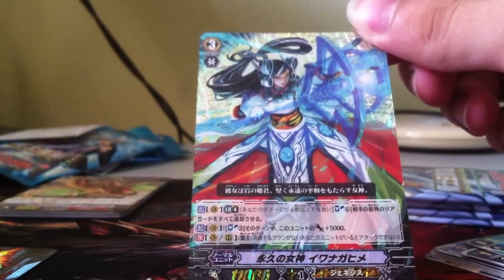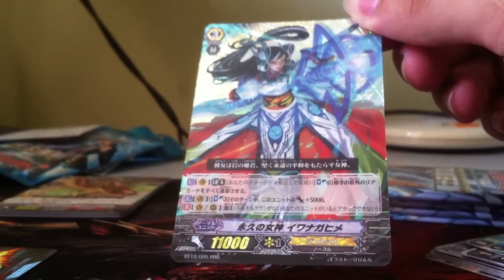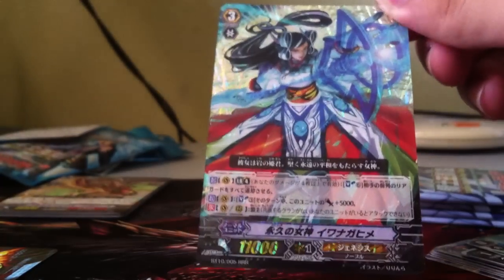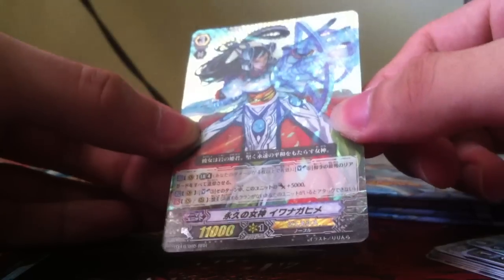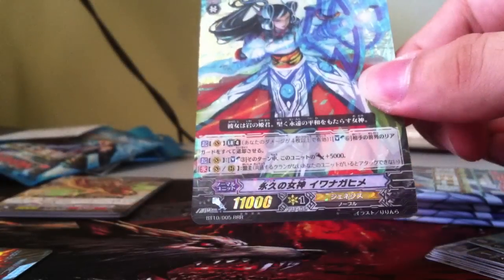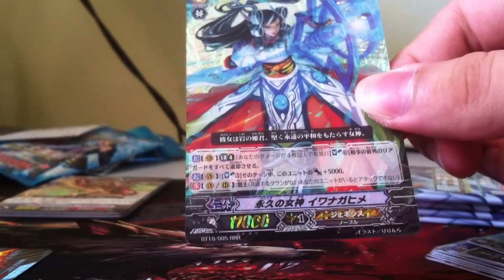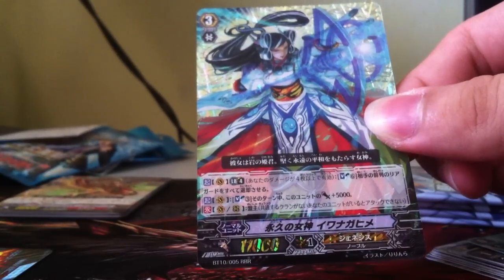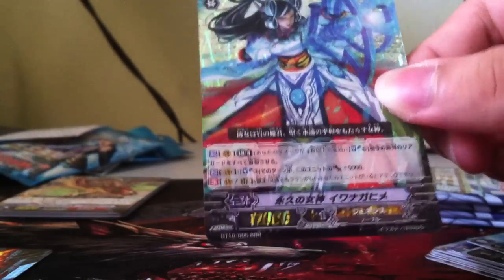There's another triple R I haven't got yet. I personally find Genesis is kind of inconsistent — it requires soul, so without it you're practically dead, and the rear-guards aren't that cool except for the Vanguard itself. The next effect is soul blast 3: when this unit attacks it gets plus 5k, and Lord — that's about it.